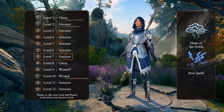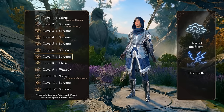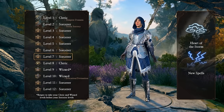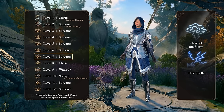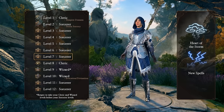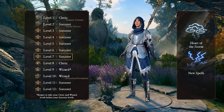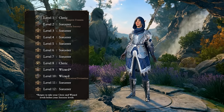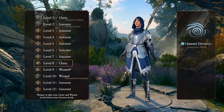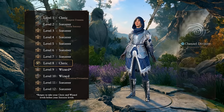Moving forward to level 7, we gain our Heart of the Storm passive. This makes us resistant to both lightning and thunder damage, while also increasing our lightning and thunder damage output. In addition, we gain some new spells, including one of our most important spells, Call Lightning. Call Lightning allows us to keep up our damage output while conserving spell slots in combat thanks to its recast feature. At level 8, we circle back to Cleric. This gets us our channeled divinity, Destructive Wrath, which allows us to spend our divinity charges to maximize our lightning or thunder damage.